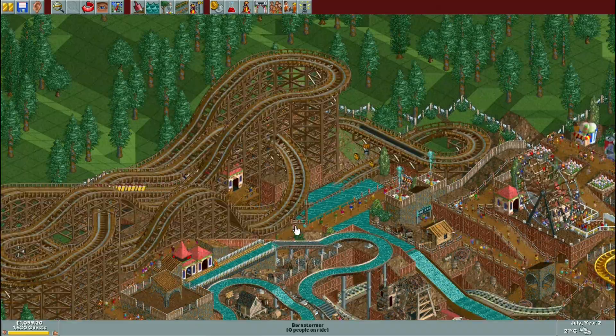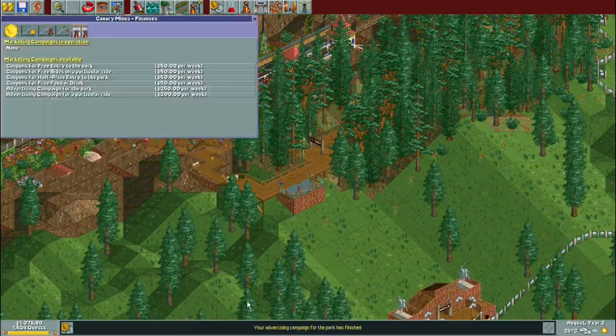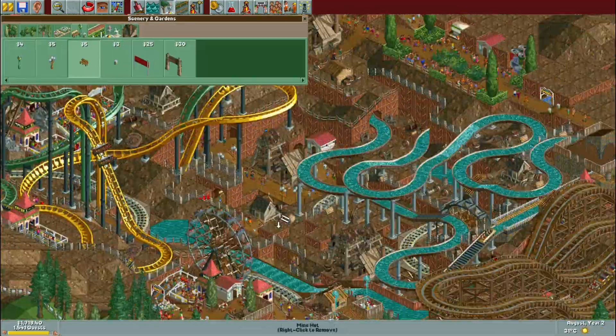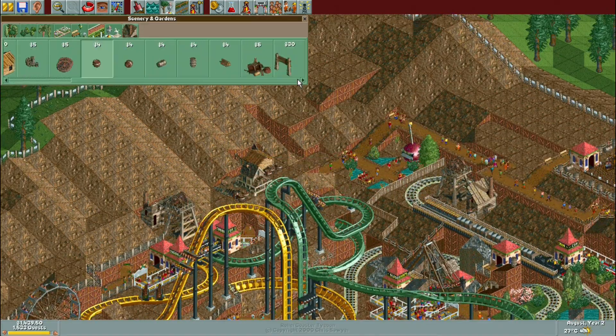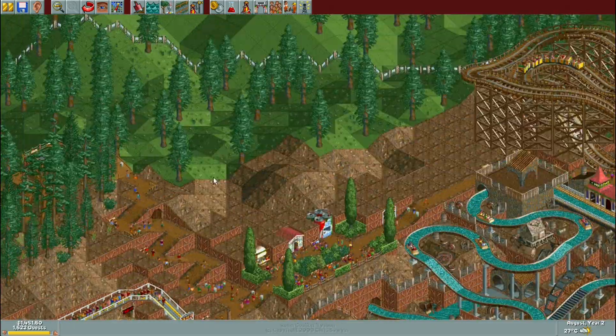We finally unlock the water splash section, so that's all in and done now. It actually added quite a lot of excitement rating to the coaster which was nice to see. It also shaved a bit of speed off that last corner, so the intensity rating dropped by quite a bit too.